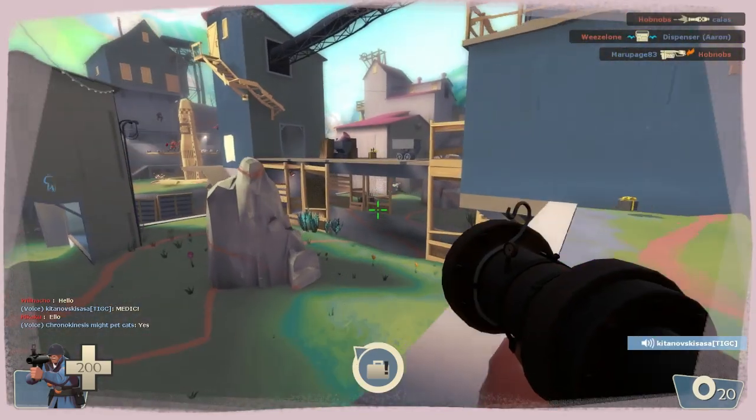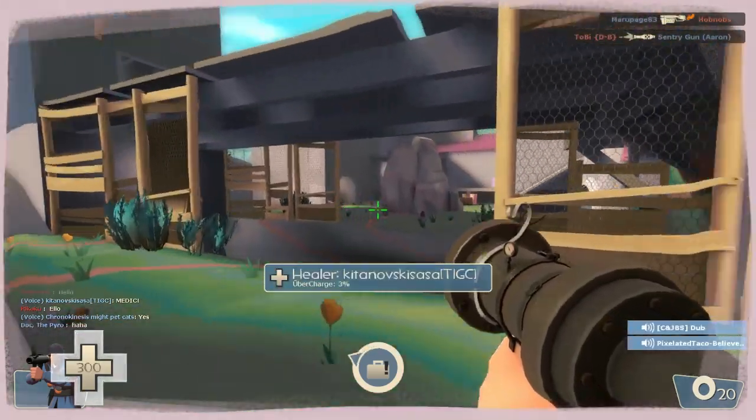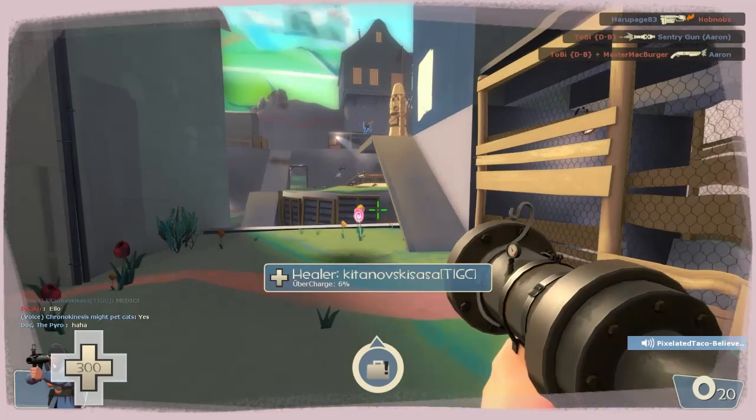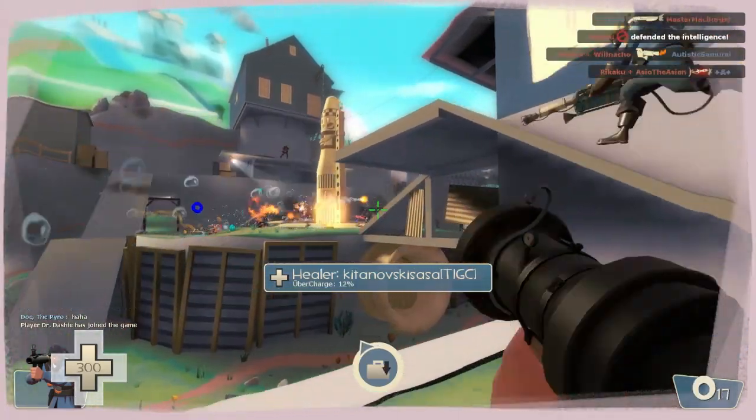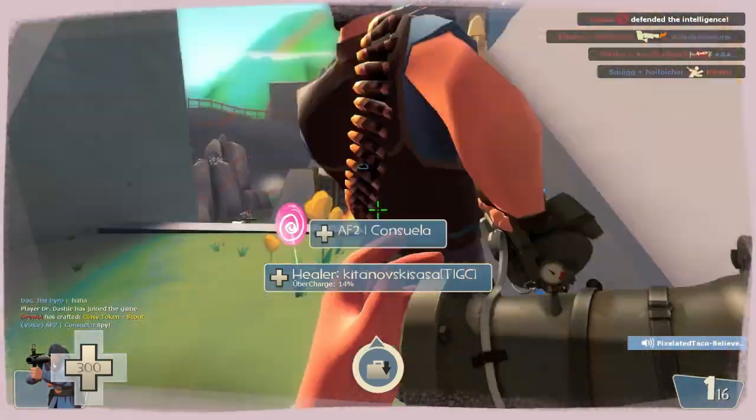Hello everyone! Today we'll be taking a look at the Beggar's Bazooka, which is a new community item that was released in the Pyromania update, which was yesterday. This video is going to be a very quick look.